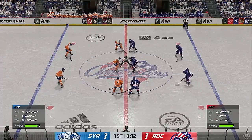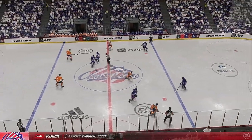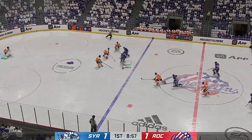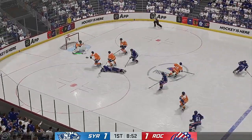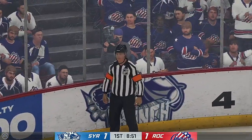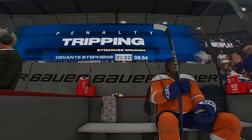More than half the period has expired. We are all tied up in this one. Syracuse wins it. Eleth's got it in the defensive end. Intercepts that in the neutral zone. There's the whistle — let's see what the referee saw. Stevens caught red-handed. Tripping is the call.